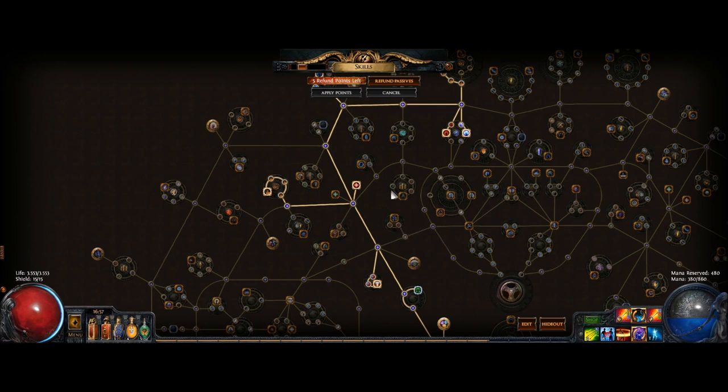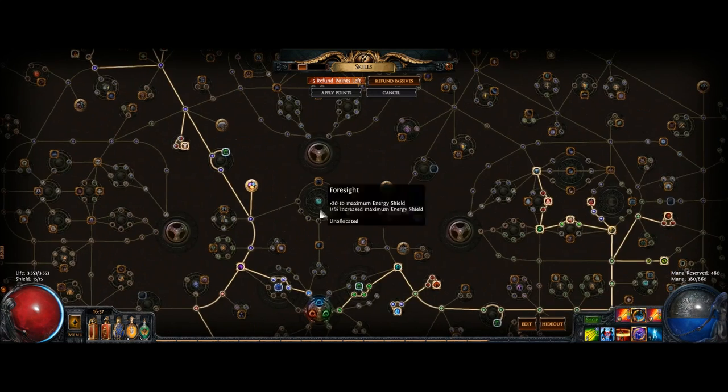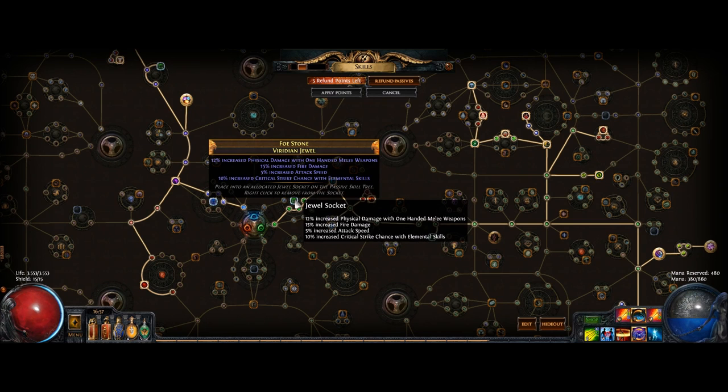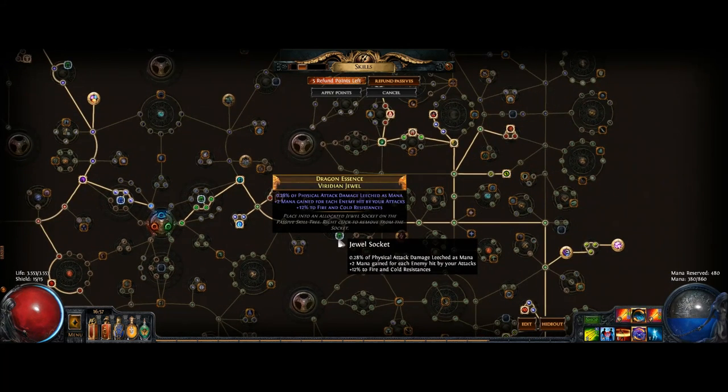We take the Strength node if needed, and we get the fire damage we need from Explosive Impact and Heart of Flame. We also get Crew Preparation and Deep Thoughts for the mana and life we need. Whispers of Doom is very important since it allows us to use double curses. On the right side, we start with attack speed and dexterity, grab the third jewel node, go through Harrier, and grab True Strike and Blade Killer for the life and critical strike.